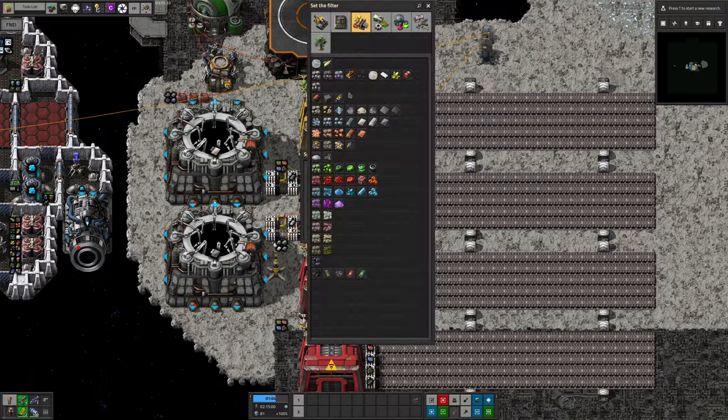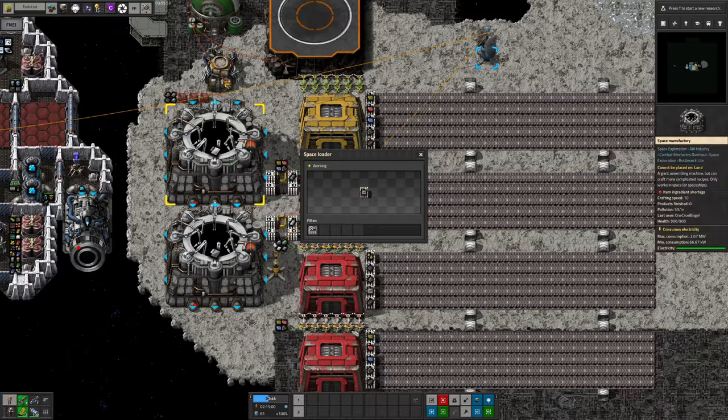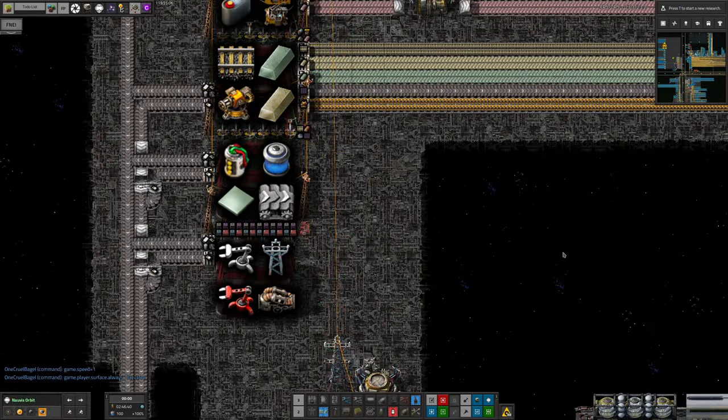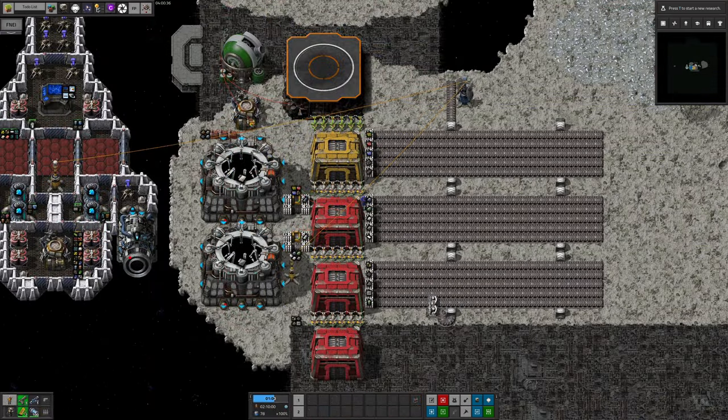Now you can repeat this again and again for all the resources you want to have on the bus. Once you're finished, I recommend adding at least one more red warehouse at the bottom, maybe even two, to store all the miscellaneous stuff that's going to come up for construction but isn't required on the bus — things like pumps, inserters, pylons, and also anything else that gets picked up by bots and dumped into the top warehouse. You'll end up with some rubbish in here, but if you tidy it up from time to time, it should be fine.